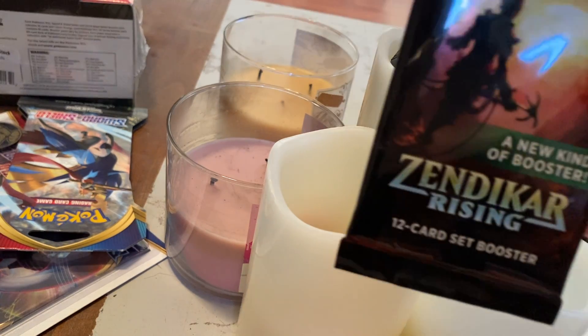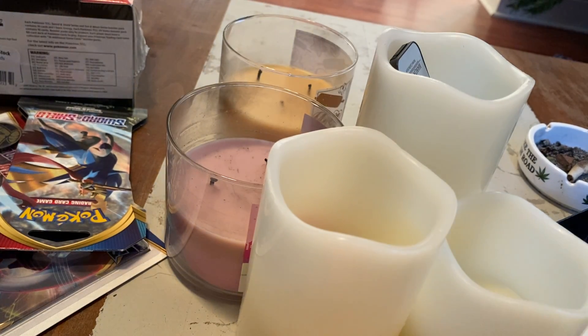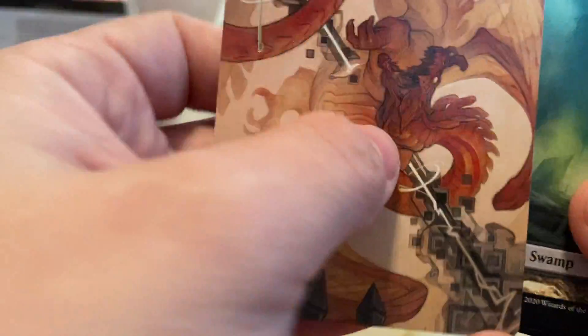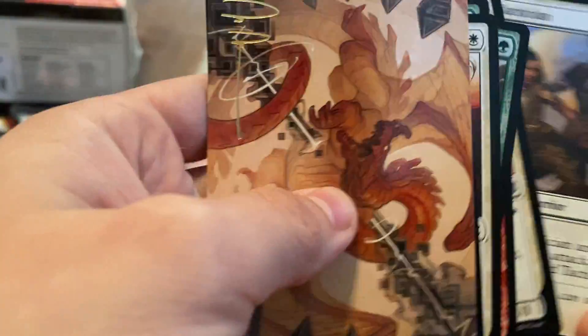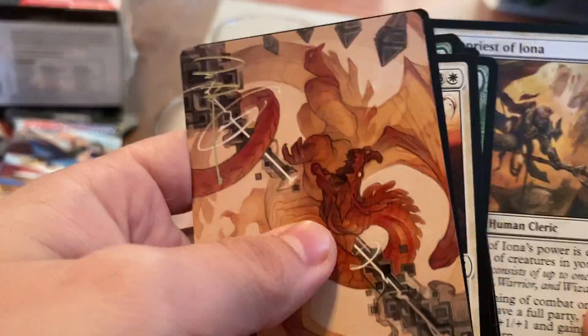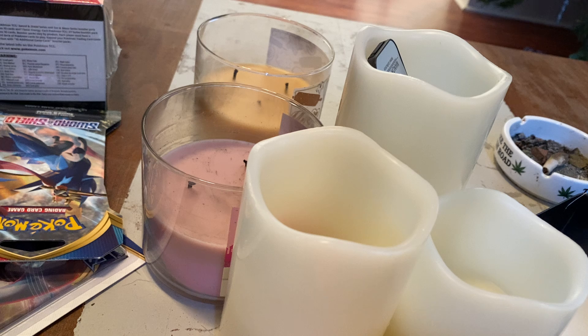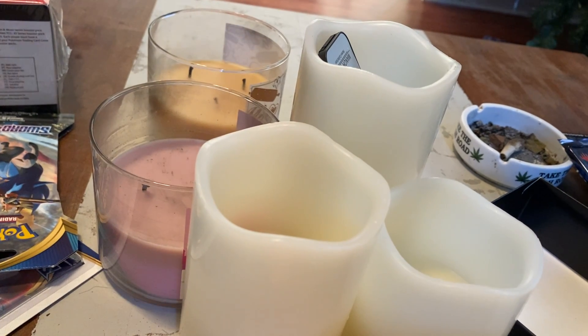This is the 12-card one that was guaranteed a foil. Let's see what our guaranteed foil is — it says you can get up to four rares. Another calling card thing, that's pretty cool. That one looks like it's signed or something. There's a land, there's the rare, there's the guaranteed foil — it's not really in a frame, that's really cool. There's that little art card insert. That's it for the Magic.